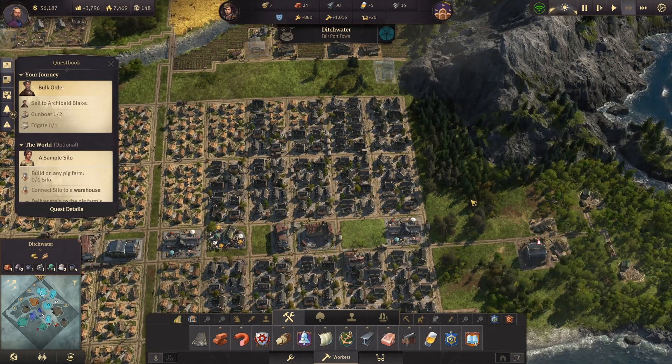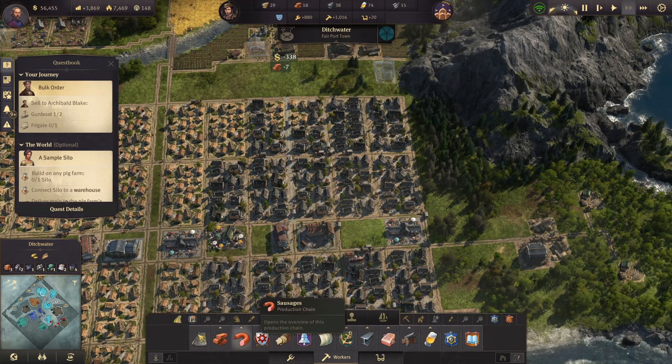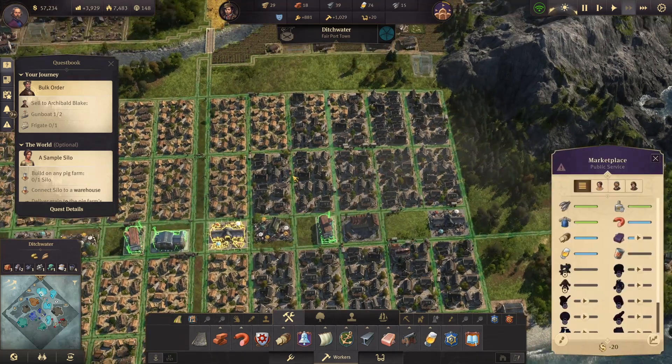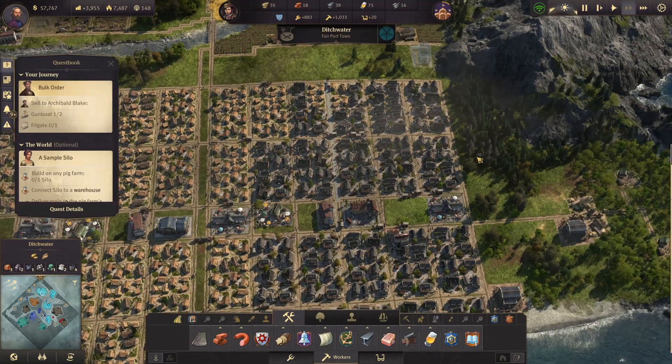One thing we can do is transform the road into a paved road — this is this option over here. It costs some bricks but it extends the range of services. This area that used to not be at 100% coverage is now at 100%. Perfect!